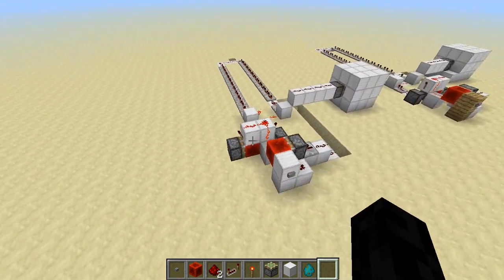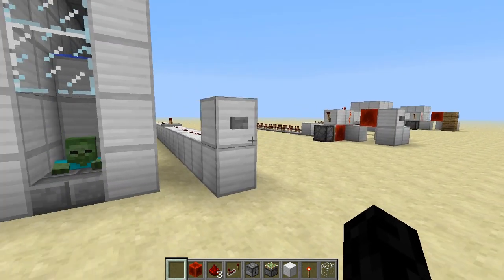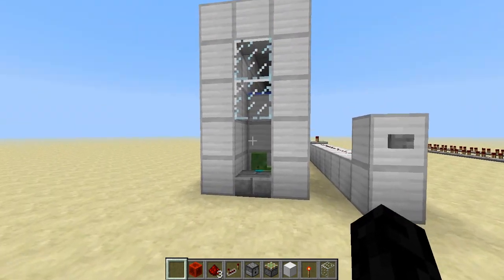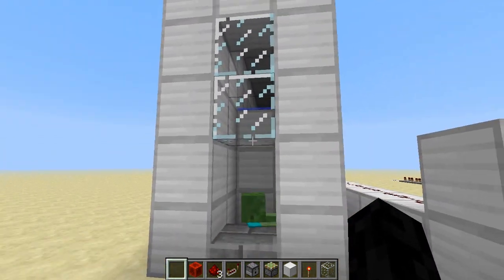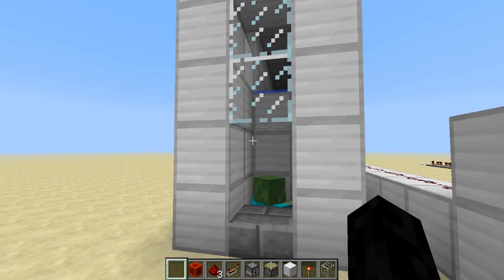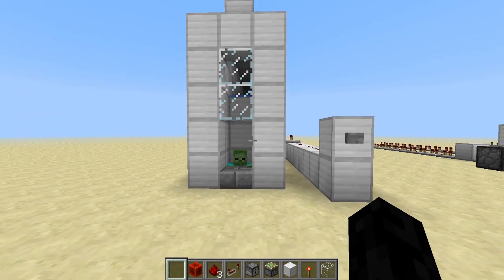So that's the crusher portion. Next we're going to set up the blocker. If you don't know what the blocker is — pretty much when you crush the zombies, you don't want any more zombies to be falling down or gathering at the very top, so that damaged ones get mixed with fresh ones. It's a way to filter which ones are hurt and ready to be killed, and which ones are ready to be put in.